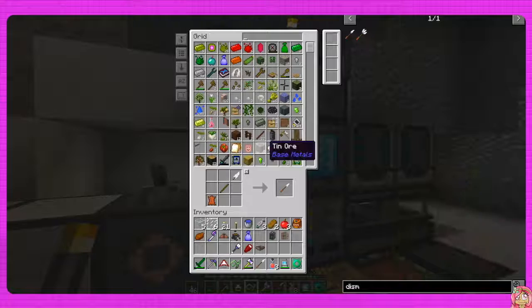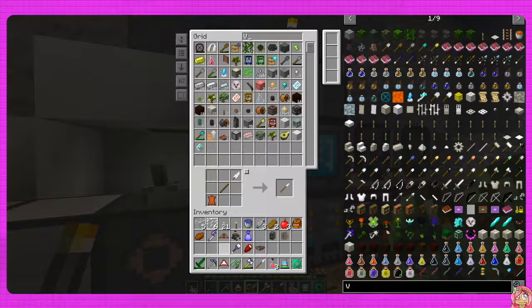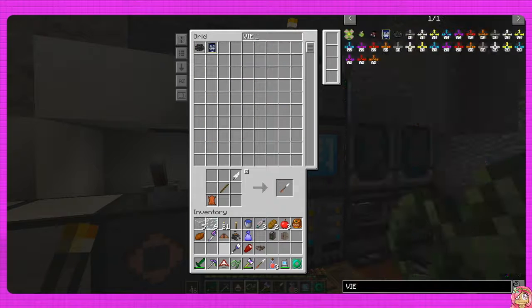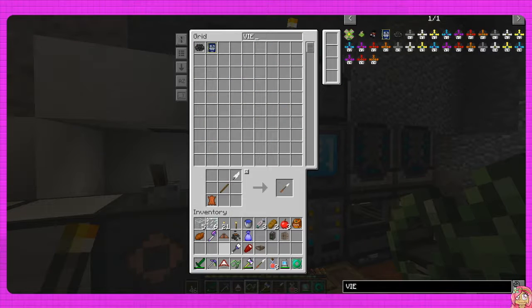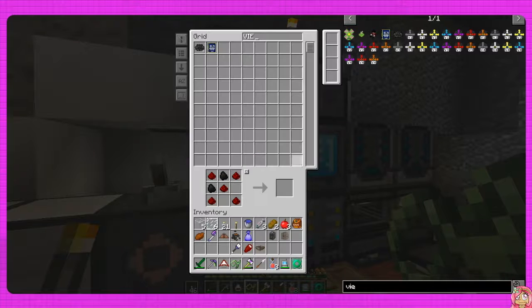I keep forgetting right click is not there. I gotta cancel this message. We'll just type in... V - that's not how you spell it. Let's see what we need with this because I know we need this to fuel the air balloon, the airship. I'll say balloon because I just worked on a balloon.